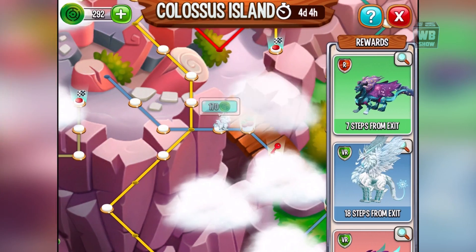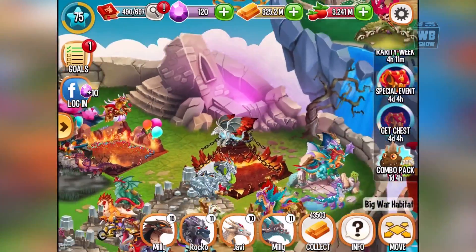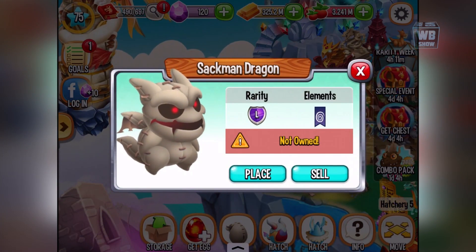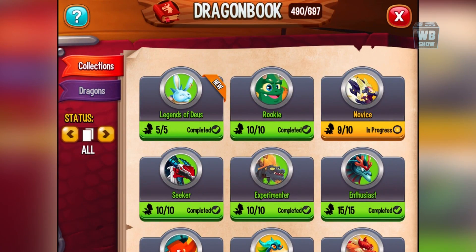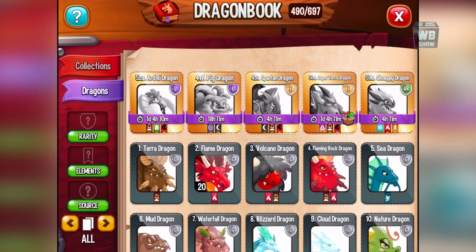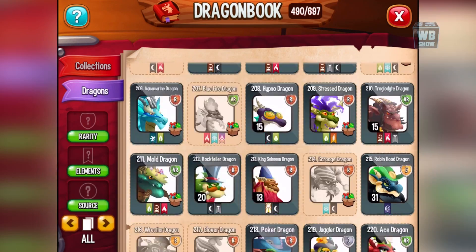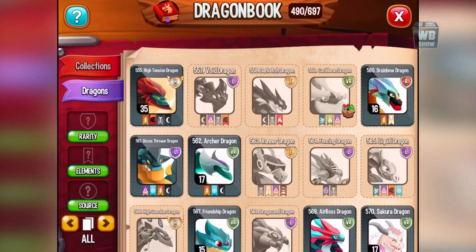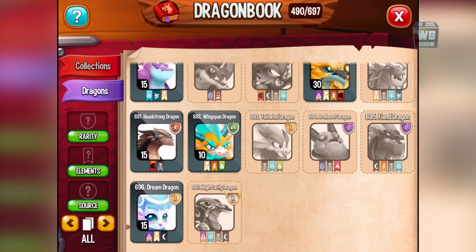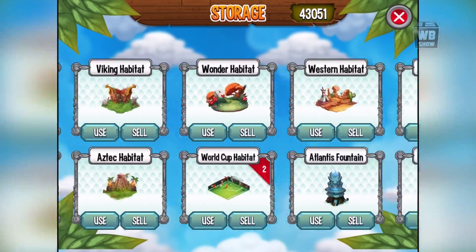We're just gonna move a bit. This sackman dragon looks really familiar but I don't know from where. There's the pig dragon, and the high purity dragon. What we're gonna do is put some eggs into our hatchery.